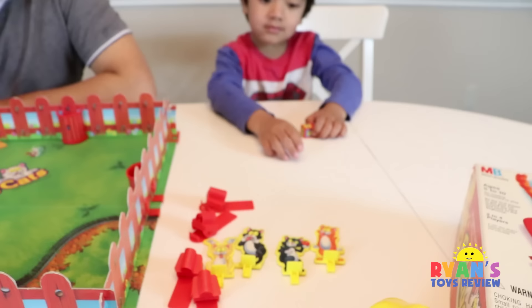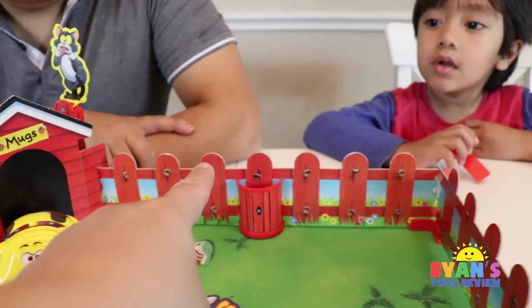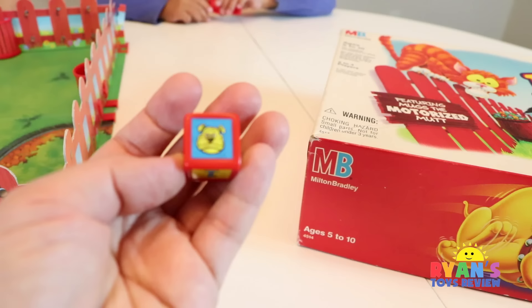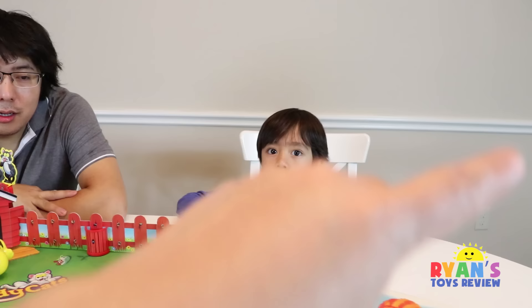Let's start the game by picking your favorite cat. Which one did you pick, Ryan? The orange one. Daddy picked the black one. So we got our cats behind the dog's house. In order to win the game, you move your cat all the way around the fence, and the first one back wins. You roll the die and it tells you how to move. If you get a dog symbol, you turn him on — press the button and he'll run around, and if he touches you, the cat will fling off the board.